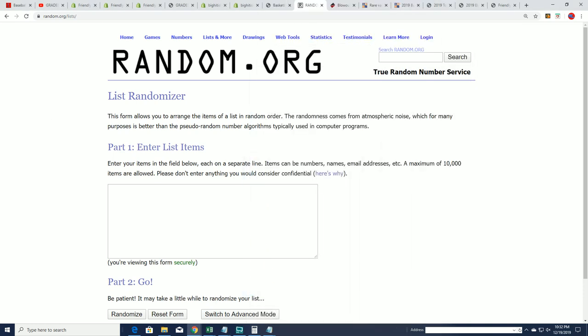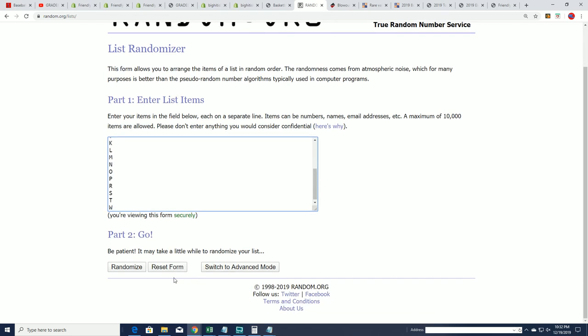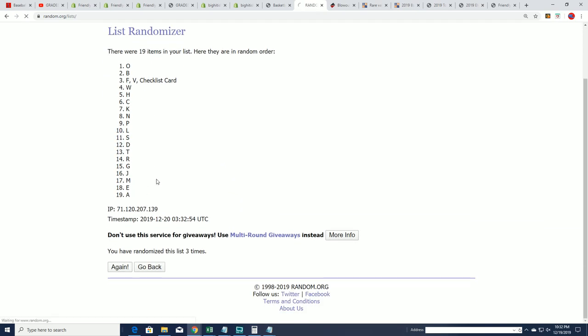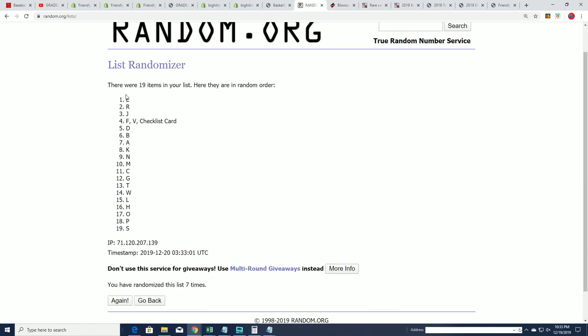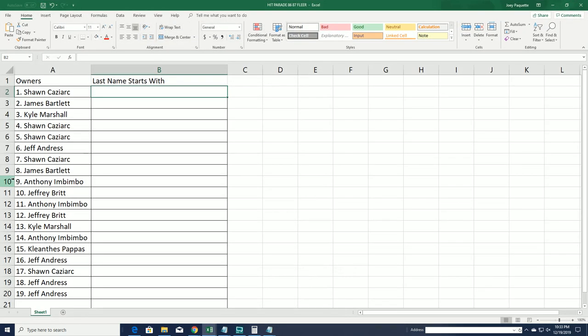Now we've got our owner random done — let's go ahead and get our letters randomized. We're talking about maybe the best letters: Barkley's B, M for Malone, W for Worthy. Lucky number seven — good luck everybody. Any letter can get you hooked up with a ticket to win a graded Jordan rookie. There are a couple tickets still out there for the graded Jordan rookie — any letter can hit you big.